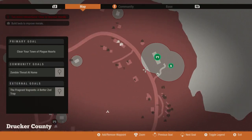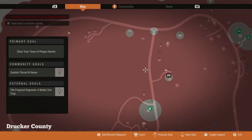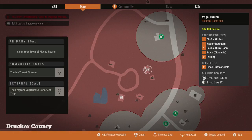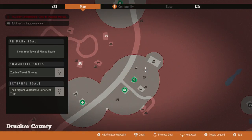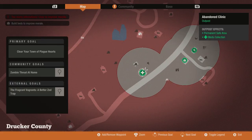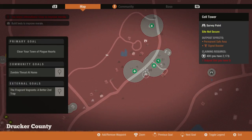As you guys can see, I'm not exactly close to my base. These are my current outposts — because my first base was right here, I got the fuel outpost and then I got the pizza outpost which is food, and then also ammunition.